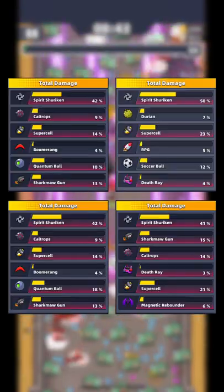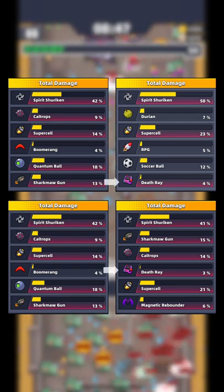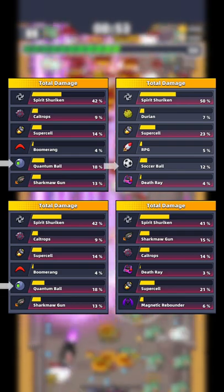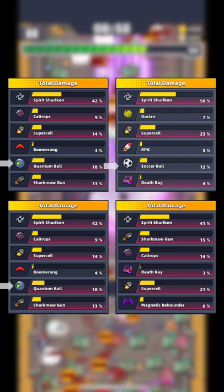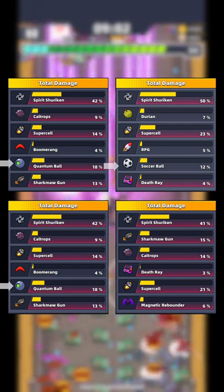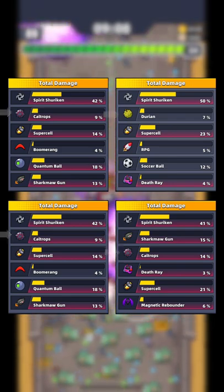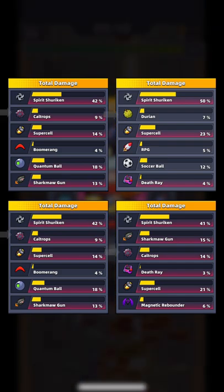I did some tests with these two new skills in Chapters 31-34. The Laser Launcher only dealt 3-4% of total damage. Alternatively, I would prefer Soccer Ball, which can also deal damage to close targets and its damage is much higher. For Durian, the damage is okay — in the early stage of a chapter it can quickly kill low HP mobs, and it can also block bullets, so I think it is not a bad choice.